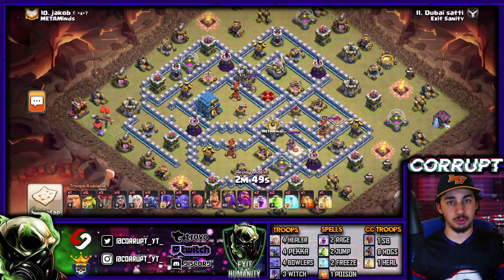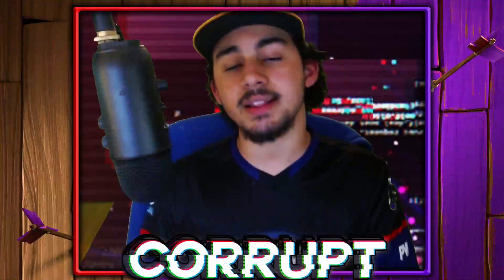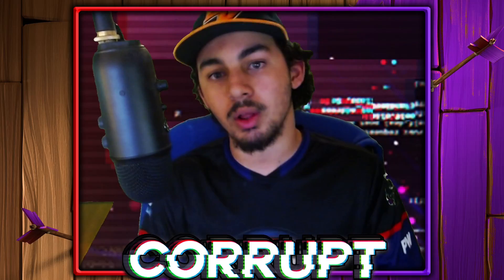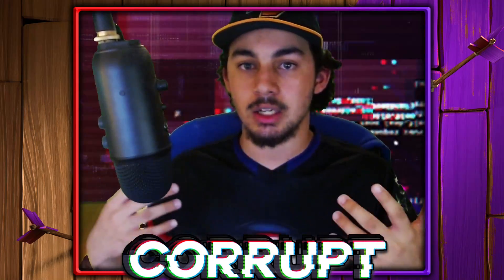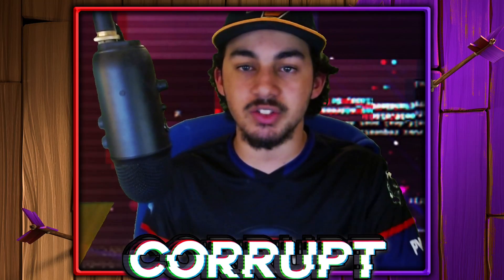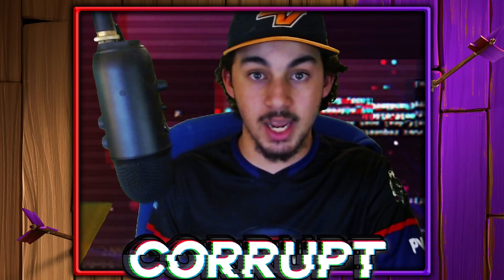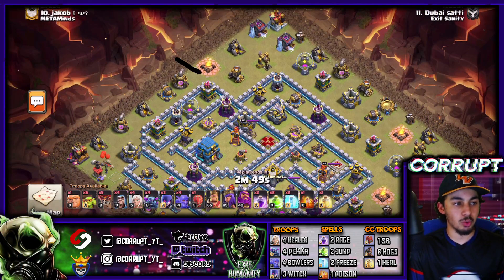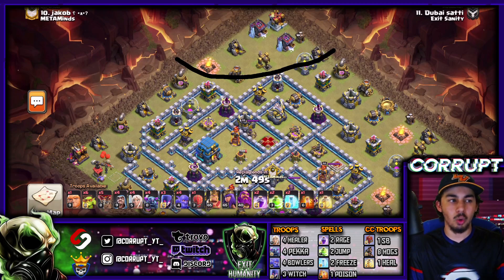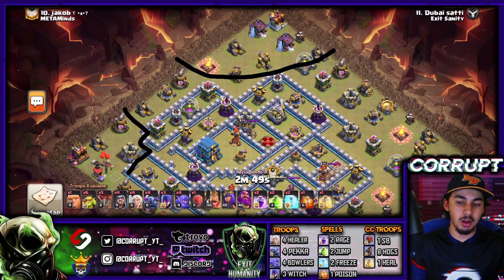Next up for number 3, we have the Pekka Smash — an attack strategy I haven't seen much at Town Hall 12 but I'm starting to see more of. Unlike the Yeti Smash, the Pekka Smash works really well in combination with Bowlers and Witches. If you want support units that spawn Skeletons, that's where the Witches shine. You're creating the funnel with a Warden Walk or Queen Walk, then creating the other side with Sneaky Goblins or the King and Siege Barrack.